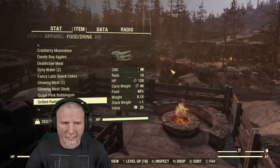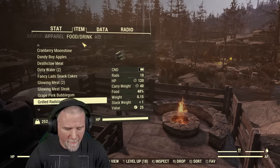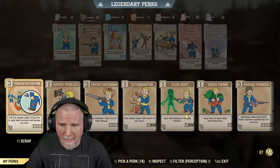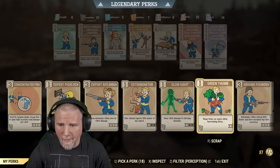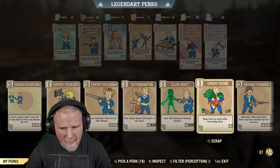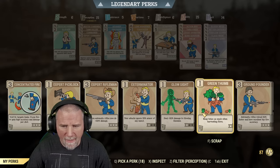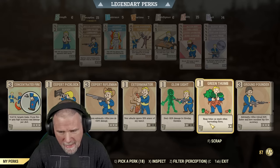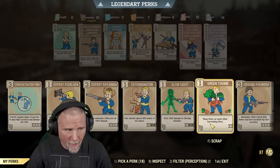The first thing you want to do before heading out to harvest any plants is equip the Green Thumb perk. You'll find it in the Perception tree and it's only one perk point — there's really no reason you shouldn't have it. What it does is allow you to get two plants every time you harvest one, basically doubling your harvest.